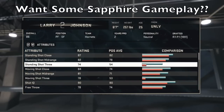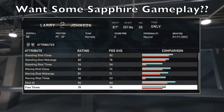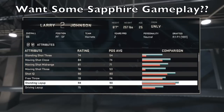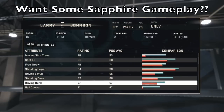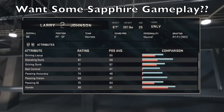He is a power forward, 86 overall. So he's very, very good — a very good Sapphire player for a power forward. He's got an 81 moving shot midrange, so that's something to look forward to. His three-point shot is decent, low-to-mid 70s. Shot IQ 90. Standing layup 94. Standing dunk 87 — pretty good right there.